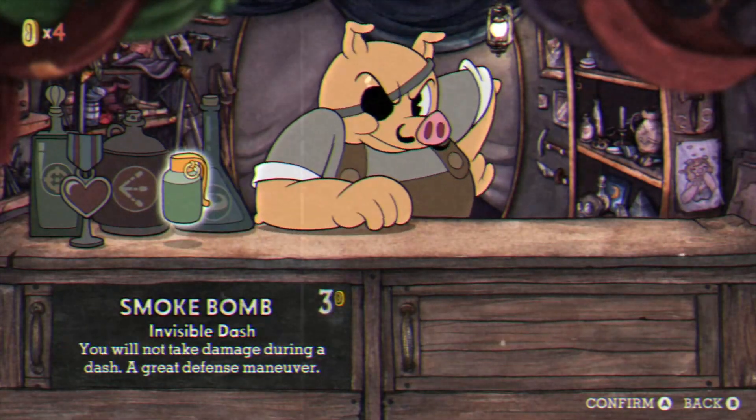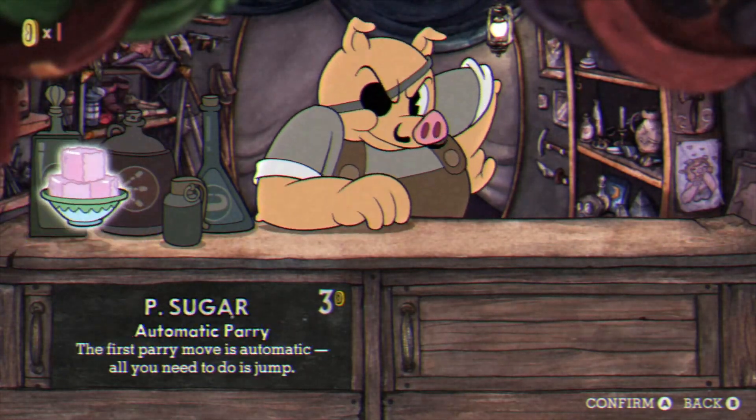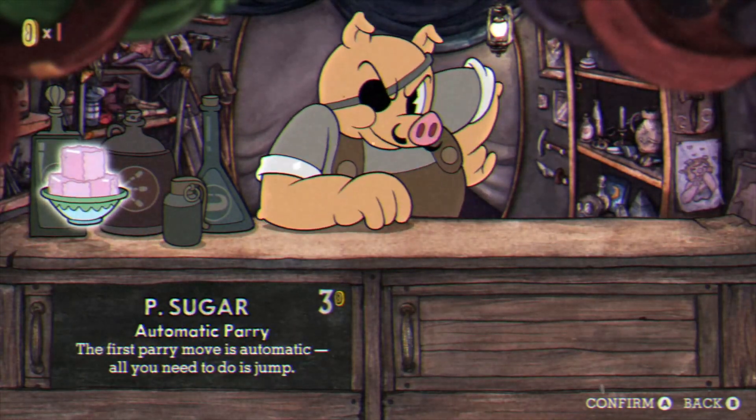Another useful concept is that of the item shop. Here you can purchase health boosts and upgrades that will affect the way your weapon fires.